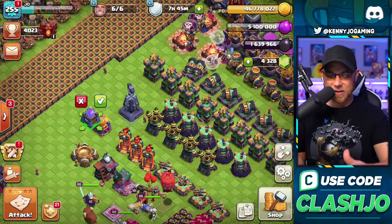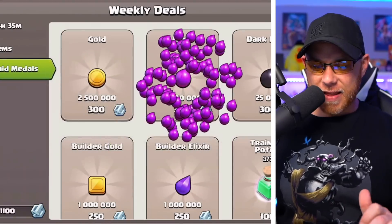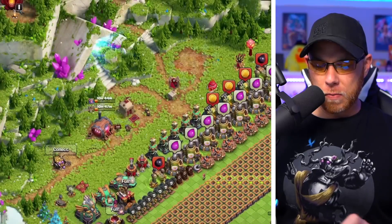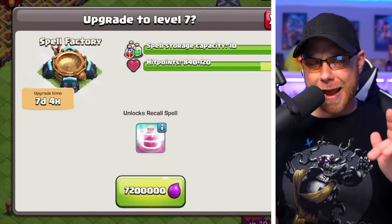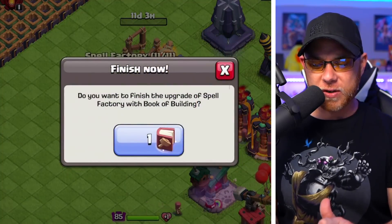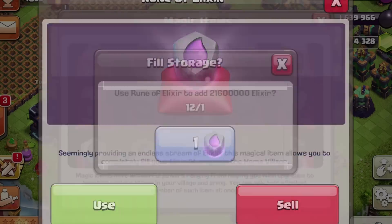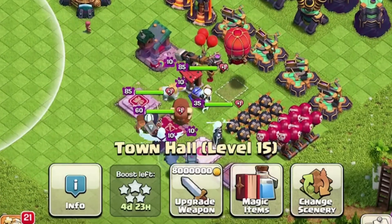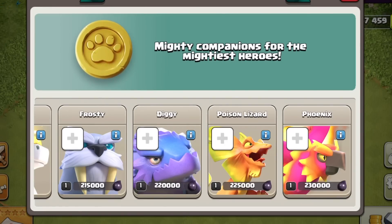We're going to upgrade the spell factory next — that's 7.2 million elixir, thankfully a cheaper upgrade available at Town Hall 13. Using the book of building to complete that upgrade, which brings us down to 400,000 elixir. Now we're going to upgrade the pet house — I really want to upgrade it four times to unlock all four pets. We need more elixir though; it's a 16 million elixir upgrade.